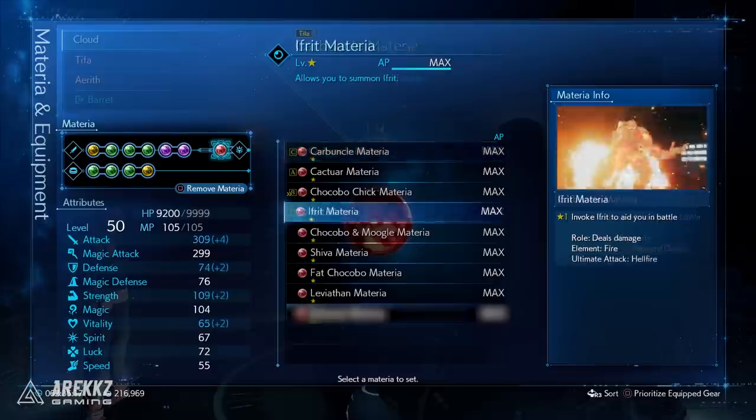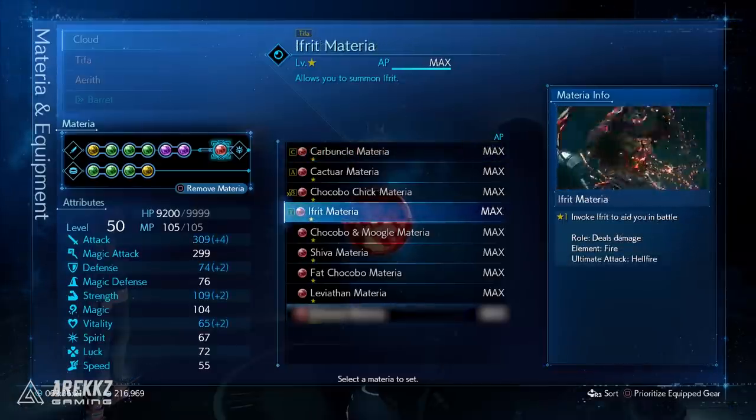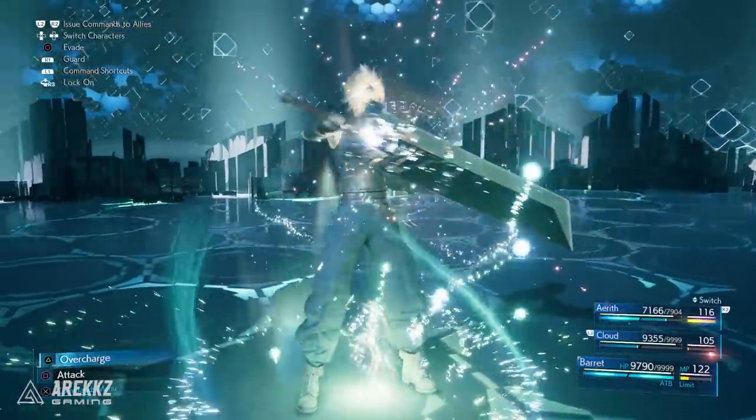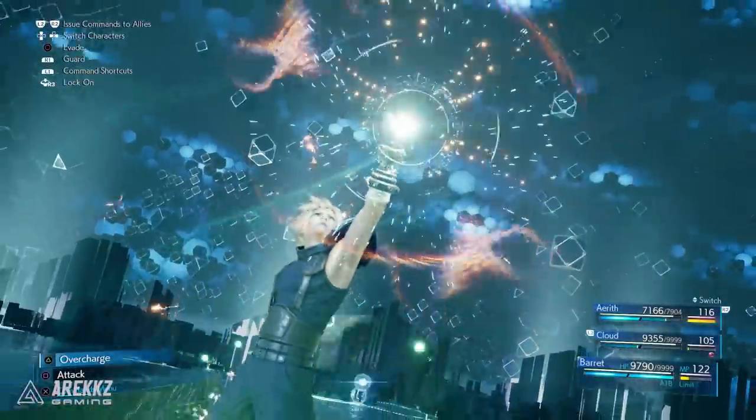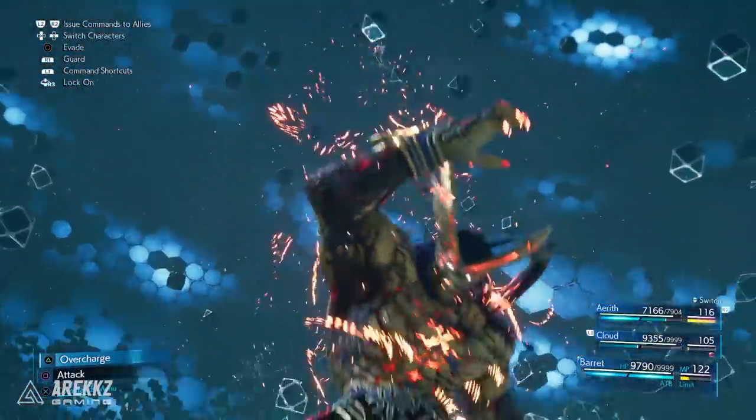The very first summon you will encounter is Ifrit, and honestly this is still one of my favorites — he's just a really cool summon. This one you will get organically so I don't need to tell you how to get it; just play the game and at a certain point you'll be given it. And this is Ifrit.